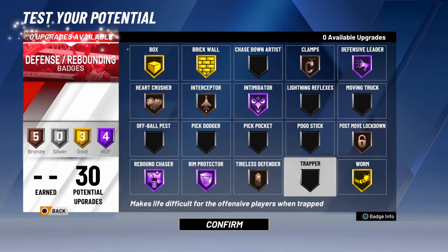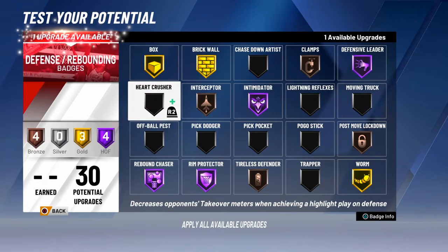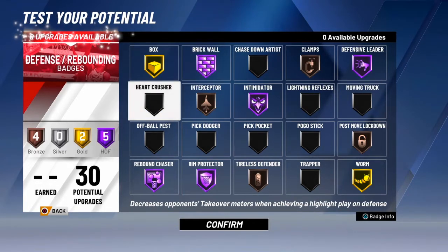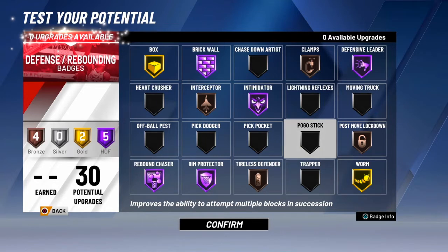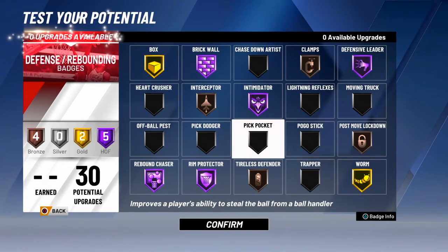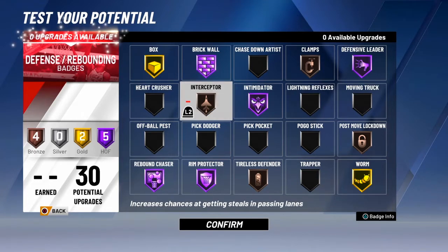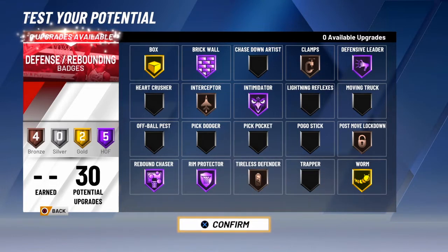I've been experimenting with stuff but this is what I'm usually gonna do. If I need to I can get rid of heart crusher — it's not a necessity — and make brick wall hall of fame instead. Heart crusher is nice but I'm a defensive monster anyway. Everybody's different, but my dude is more of an interior defender. You can also get pit pocket on silver but I didn't upgrade my steal so I felt there's no need. We'll see y'all in the gameplay — cleaning lockdown, let's see how he does defensively against the Warriors.